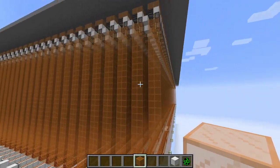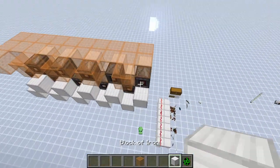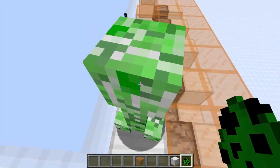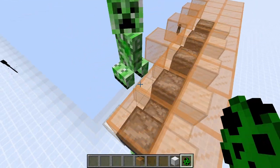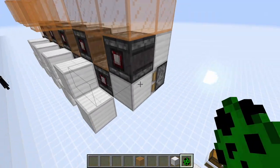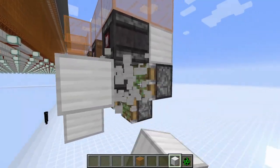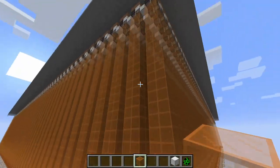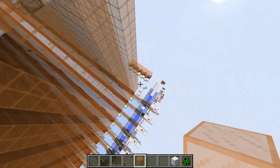The only problem with this farm is that it will break over time. That happens because a mob can spawn and then try to walk to the other side. As you can see, this block doesn't retract. This could be fixed by placing blocks here, and that should fix the problem, but I hadn't thought of that when I was building this. It would probably solve the issue.